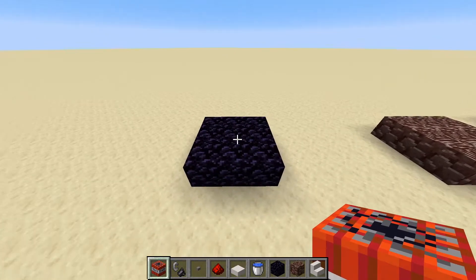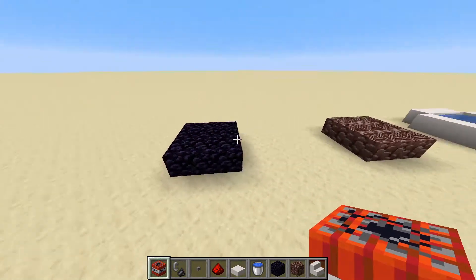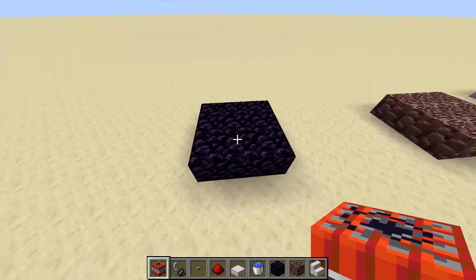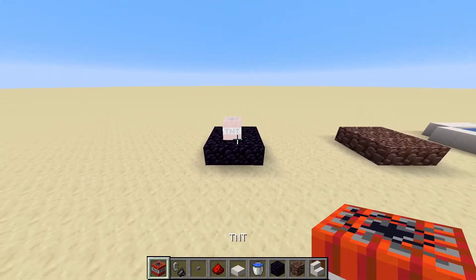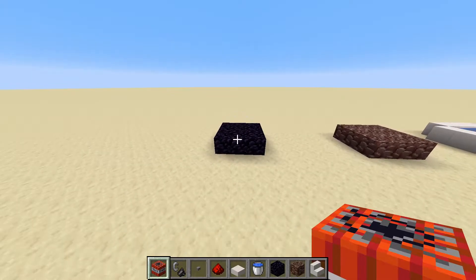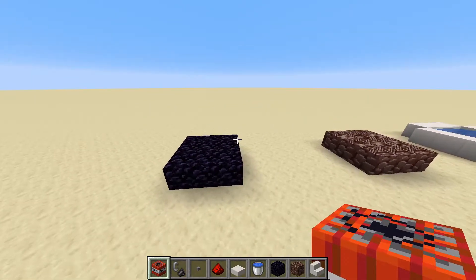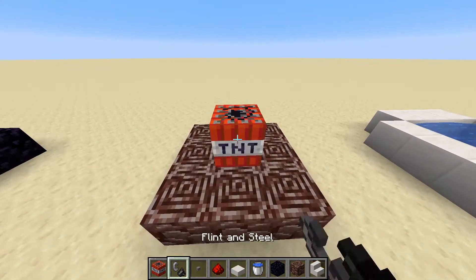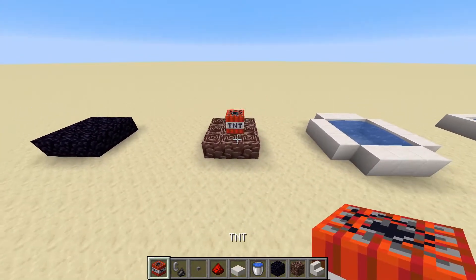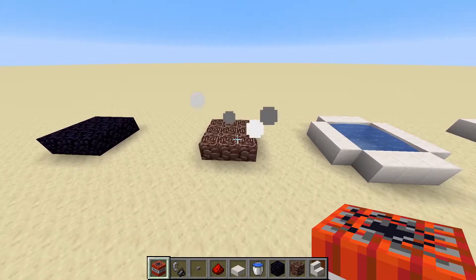Now, although most blocks can be broken by TNT, there are some which cannot be broken at all — the most common of which is obsidian. We can see that nothing actually happens if we go ahead and blow it up. Something about obsidian is that it can't be pushed or pulled by pistons, so if you want a block that can do that but still won't be broken by TNT at all, you can use ancient debris, though it is very expensive.